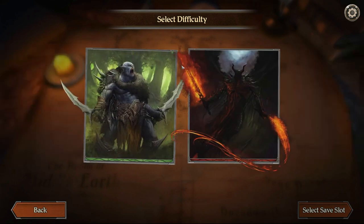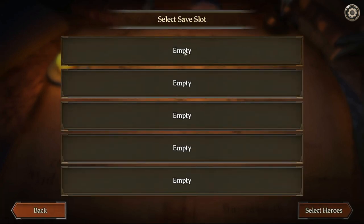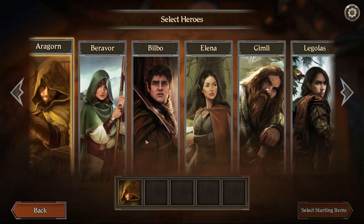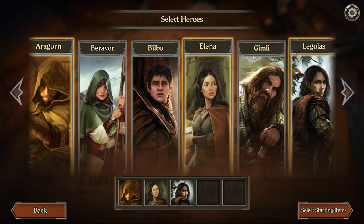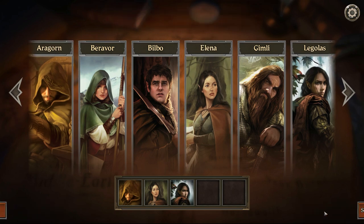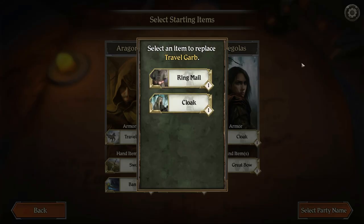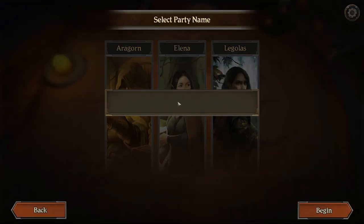I'm definitely going to play on Normal difficulty. I want to play with Aragorn, Elena, and Legolas because I haven't played any of them myself yet. Two elves and a human who's kind of an elf — it makes sense. We'll grab standard starting items: Elena gets the heart and dagger, Legolas gets the cloak and great bow, and Aragorn gets the travel garb, sword, and banner. We'll name our party the Co-op Shop.